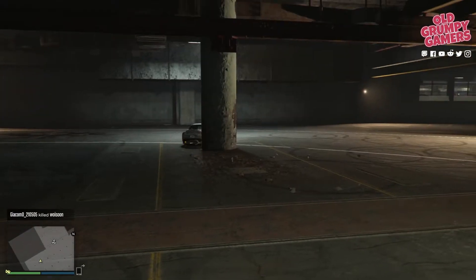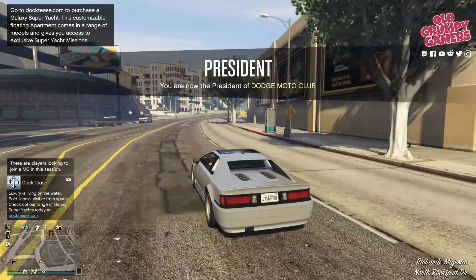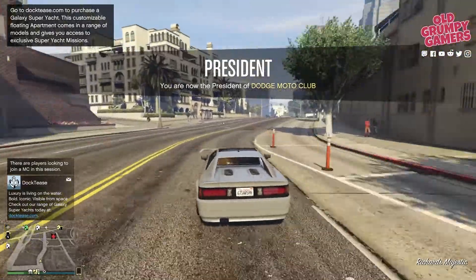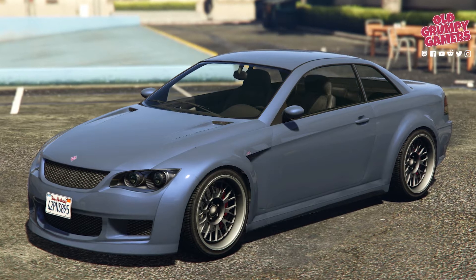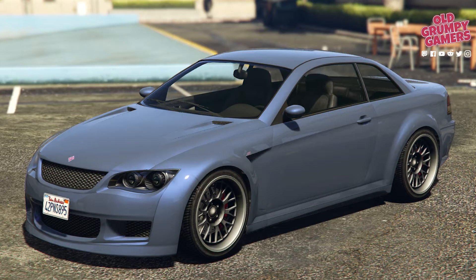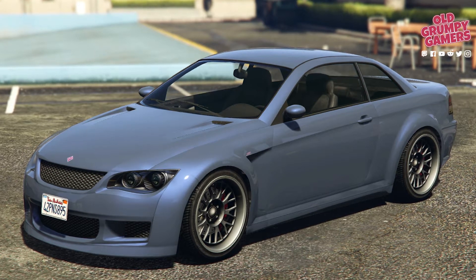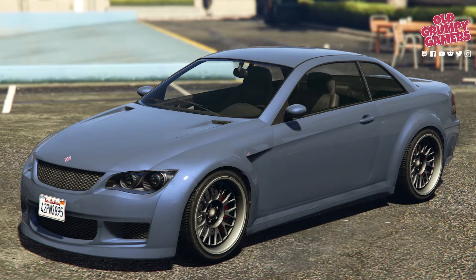The Dinka Jester is an absolute cracker, so if you've not tried it before I'd encourage you to take it for a spin. Speaking of rides, if you're on next gen, this week's HSW ride is the Sentinel XS. This one is brutal with a top speed of 137 miles per hour — that's around 221 k's with all of the HSW kit — and is super affordable with a starting price of $60,000 plus upgrades.